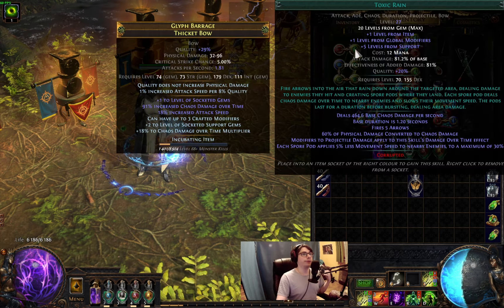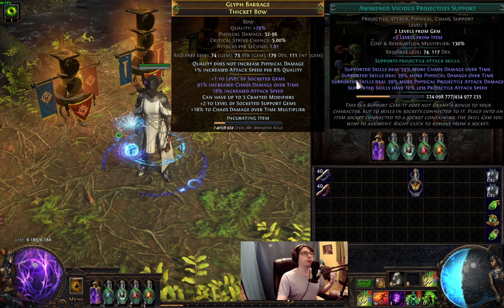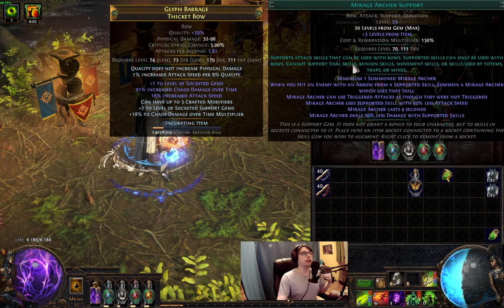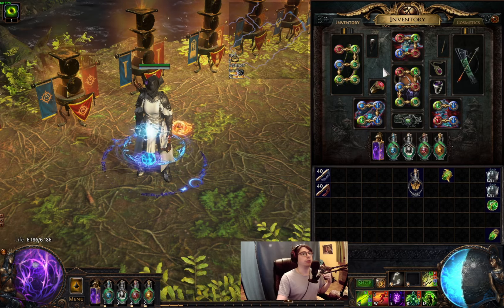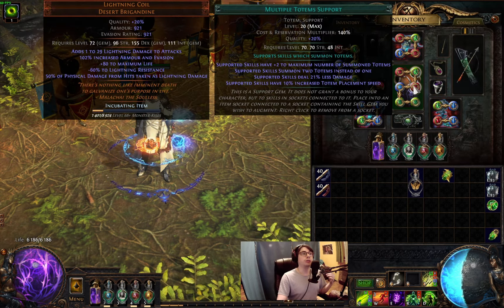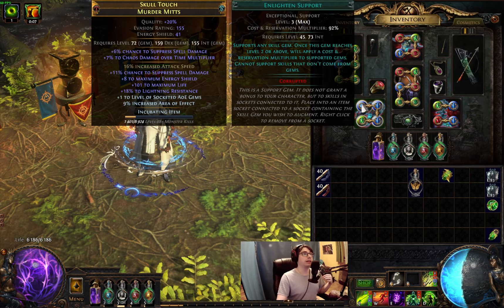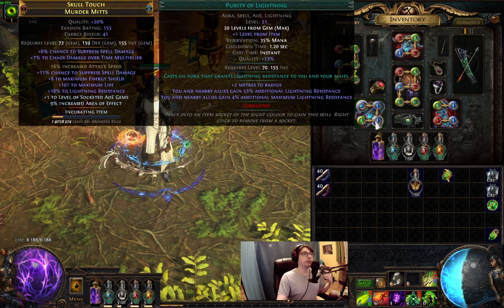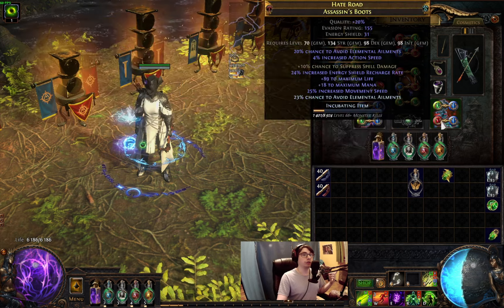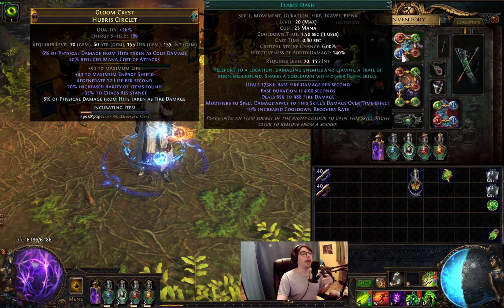Gems and links — starting with our main 6-link in the weapon: Toxic Rain, Empower, Mirage Archer, Efficacy, Void Manipulation, Awakened Vicious Projectiles. When mapping, switch Toxic Rain to Caustic Arrow and Mirage Archer to Awakened Arcanist Nova Support. In the body armour as a secondary damage source, the ballista setup: Toxic Rain, Ballista Totem, Multiple Totems, Efficacy, Awakened Vicious Projectiles, and Focused Ballista. In the gloves, the aura setup: Enlighten level 3, Malevolence, Purity of Lightning, Grace. In the boots: Withering Step, Despair, Automation Support, and Immortal Call. In the helmet: Inspiration, Haste, Divine Blessing, and Flame Dash.